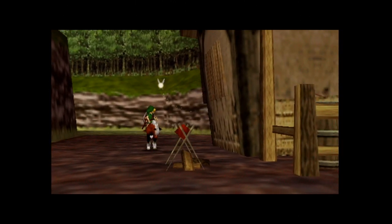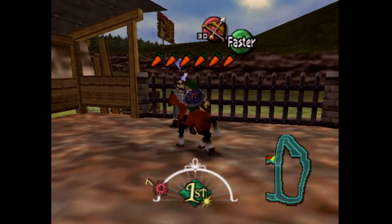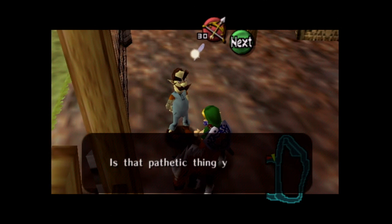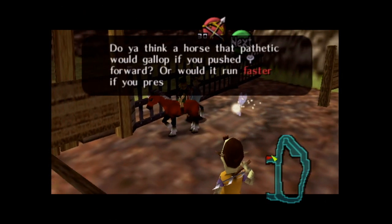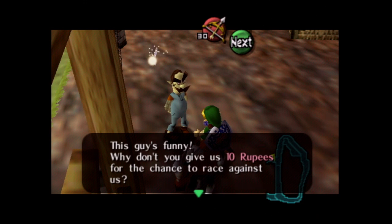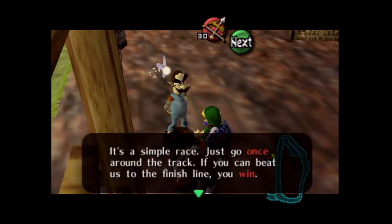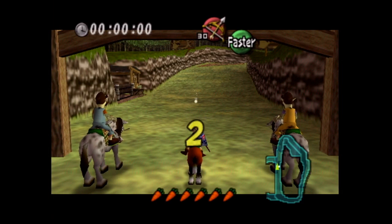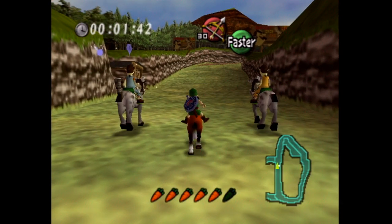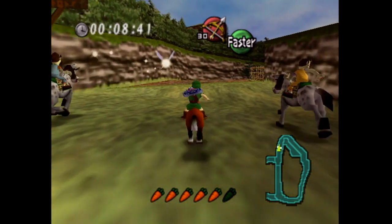Instead of going to Romani Ranch, we're going to go over here to the Gorman Race Track, as that sign would say if I were to read it. They have a little barbecue going on. They're farm hands, and also the evil people who tried to break the milk bottles. Let's speak to these gentlemen. 'Is that pathetic thing your horse? I would have guessed that little thing was a mule for sure.' This guy's funny. 'Why don't you give us 10 rupees for a chance to race against us? If you win, we'll give you something nice, kid.' We're going to race them — just go once around the track. They make the same noise as the dudes who were attacking the milk bottles.